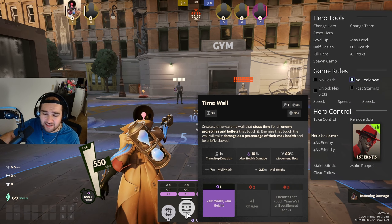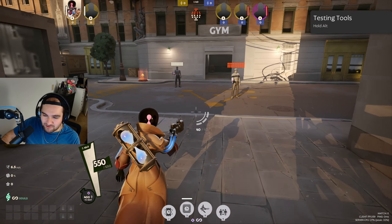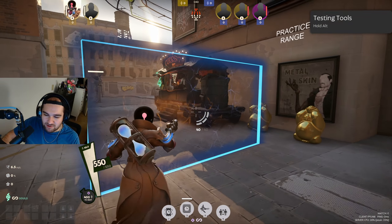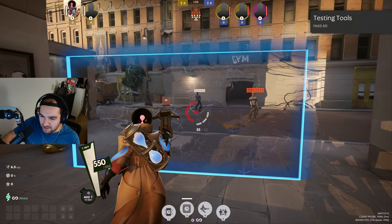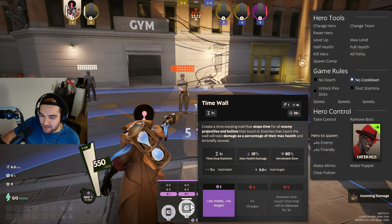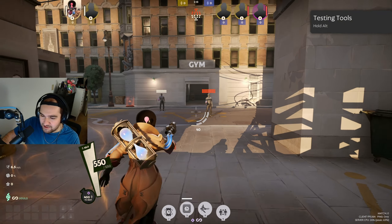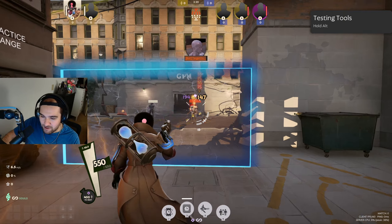The next ability is Time Wall: create a time-warping wall that stops time for all enemy projectiles and bullets that touch it. Enemies that touch the wall will take damage as a percentage of their max health and be briefly slowed. You can put this wall anywhere in front of you — no projectiles can get through it. Very cool for laning: throw that out, put your shield up while shooting, and they can't do anything to you.